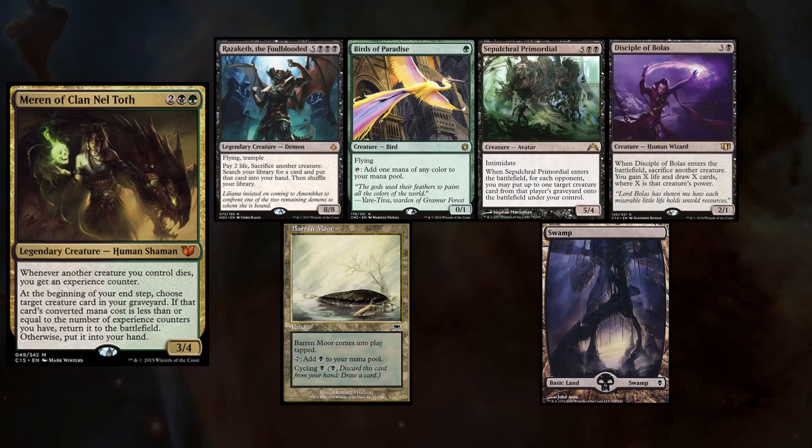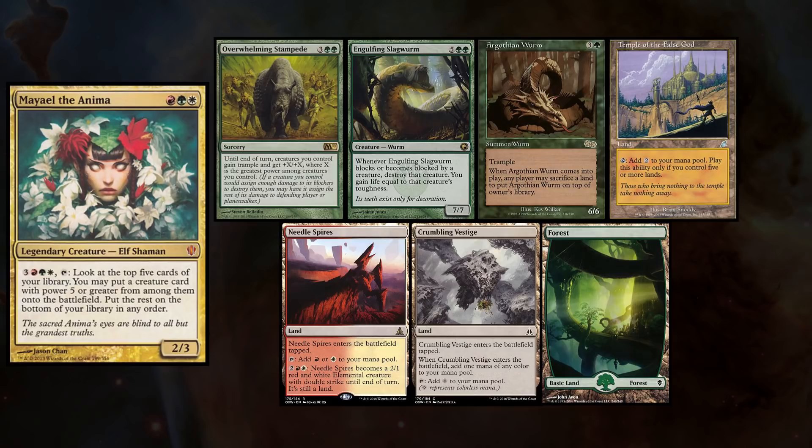Tom, who's also new to the channel, is playing Marin and keeps the hand with Raseketh, Birds of Paradise, Sepulchral Primordial, Disciple of Bolas, Baron Moor, and Swamp. Dan, who's new to the channel and the store, is playing Mael and keeps the hand with Overwhelming Stampede, Engulfing Slagworm, Argothian Wyrm, Temple of the False God, Needlespire, Crumbling Vestige, and Forest. Don wins the die roll and starts us off.